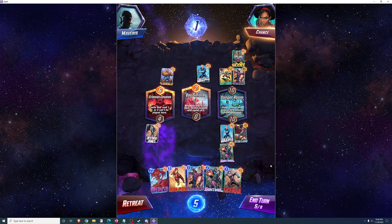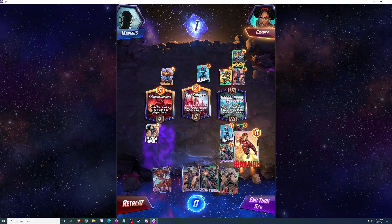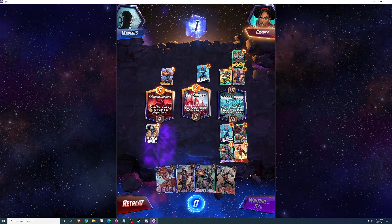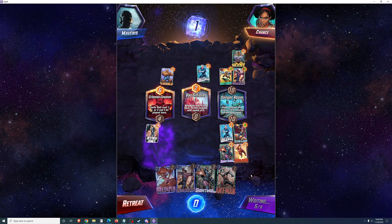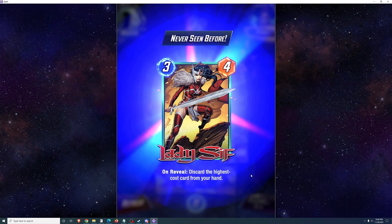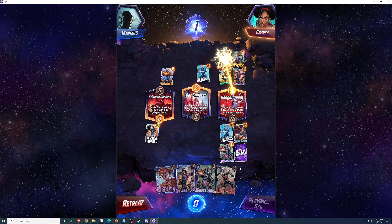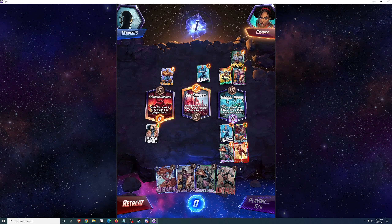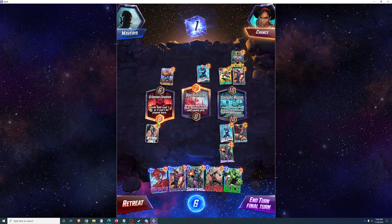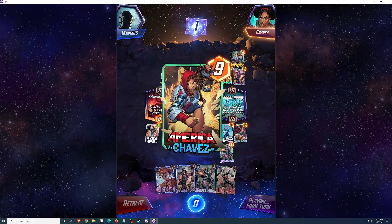Jessica Jones seems like a good candidate to go on Crimson Cosmos, though you could make a case for Bar Sinister as well. That would be 32 power she would provide there — pretty strong. Only a few cards would beat that: Abomination, Hulk. So my fourth card at Danger Room is going to be Iron Man. The opponent plays Lady Sif, and both cards get eliminated, so we're going to end up tied there unless one of us plays something.